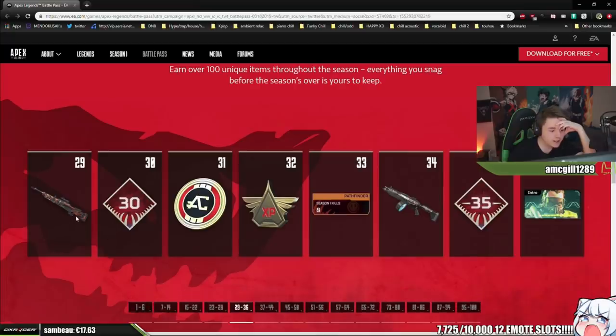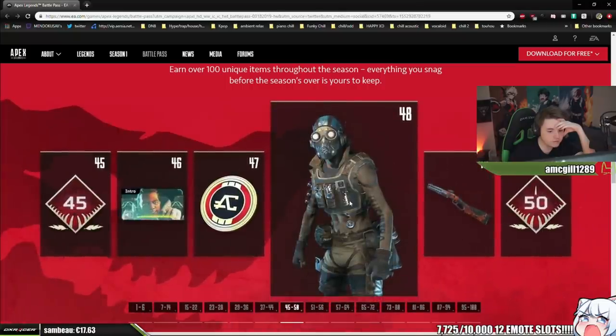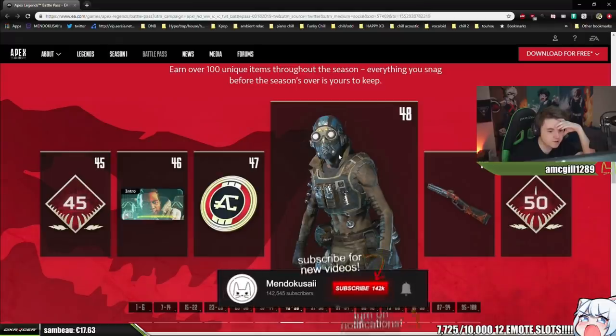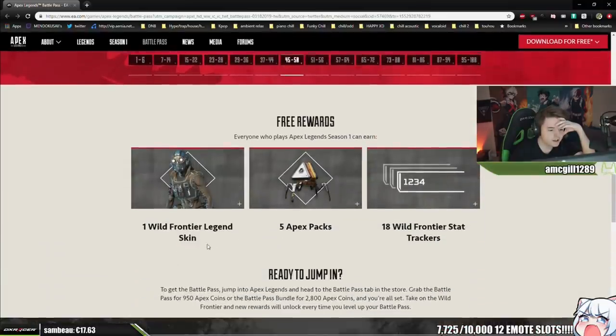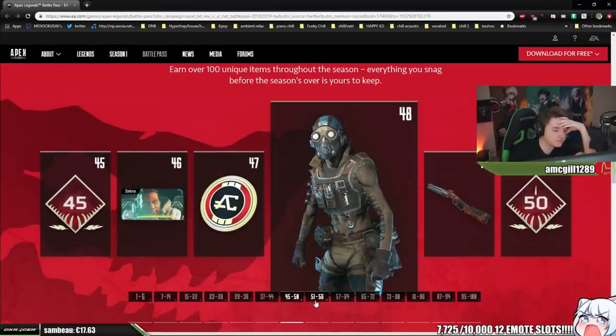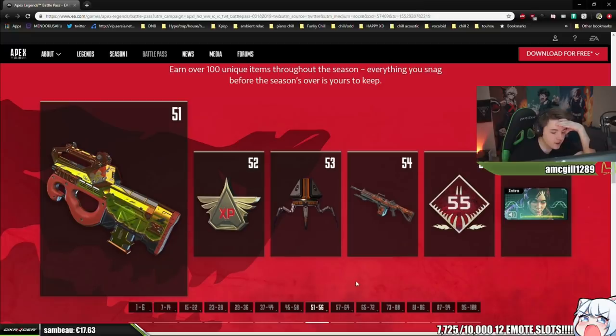Nothing really cool so far, like some shitty skins I guess, XP, whatever. I guess this is a character unlock — I might just buy my... oh no, it's a legend skin. Okay. Who cares about this, like the Prowler?